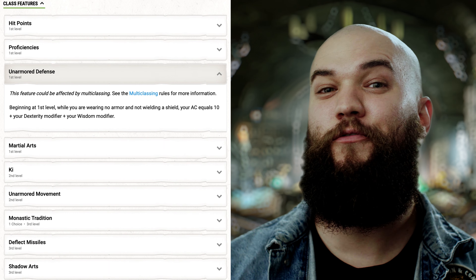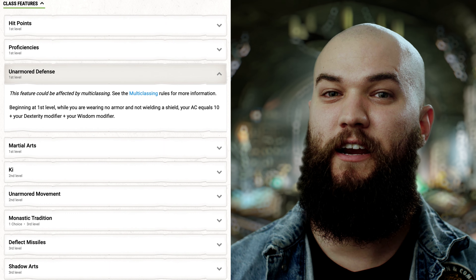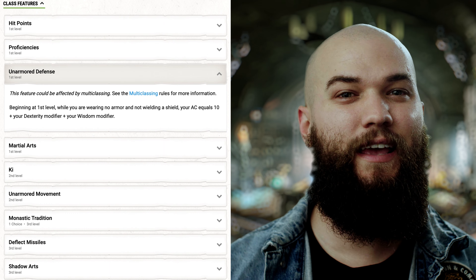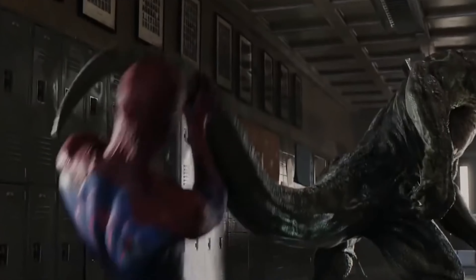We'll start off by gaining unarmored defense and some other Monk goodies, but surprisingly, even after an ability score improvement to our dexterity later on, we'll only end up with an AC of 14. If you're thinking that AC is relatively low, even for a Monk, you'd be right. Our pal Spider-Man is no stranger to taking hits in combat, and when he is dodging blows, it's not because of his armor, it's because of his evasive nature and reflexes. I want it to be as true to his nature as possible for this build, so our wisdom score is actually hurting us here. We won't even get to use this unarmored defense ability, but if we play this right, you may not need to.